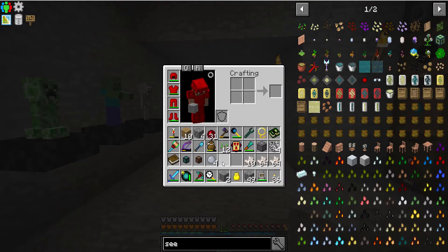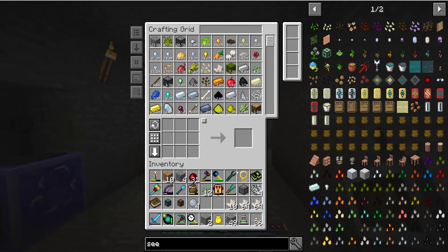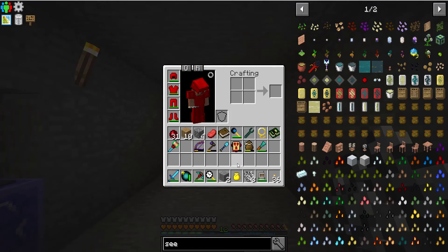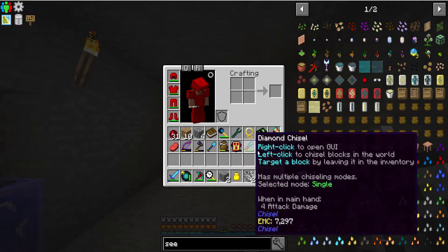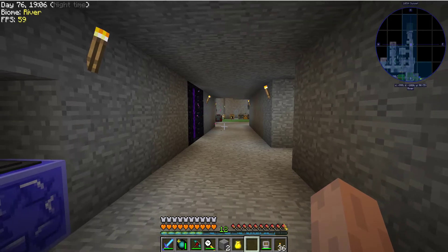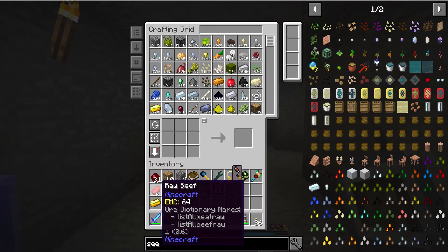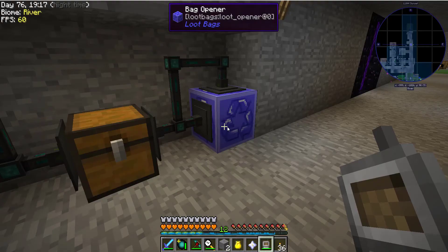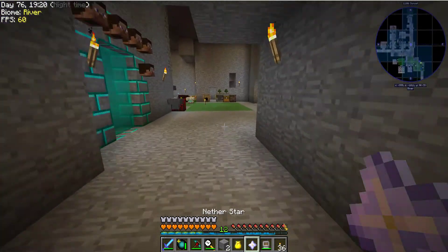All right, our base is working now. I forgot to check — slime balls can go back, seeds, I don't need the chicken catcher anymore. Let's see what I got for balls of fur — they're kind of amusing. I got a raw beef, raw salmon, piece of string, and a gold ingot — it's basically a random loot drop. And I got another nether star!